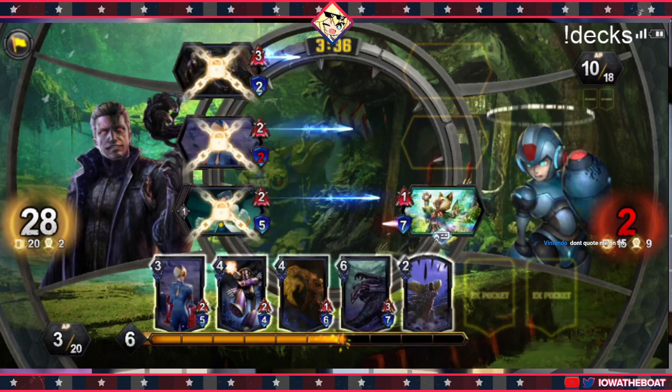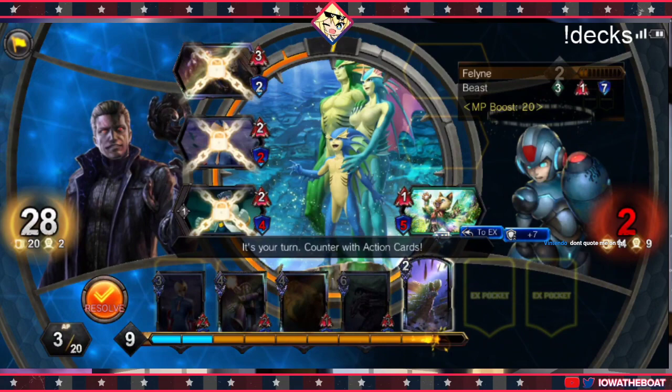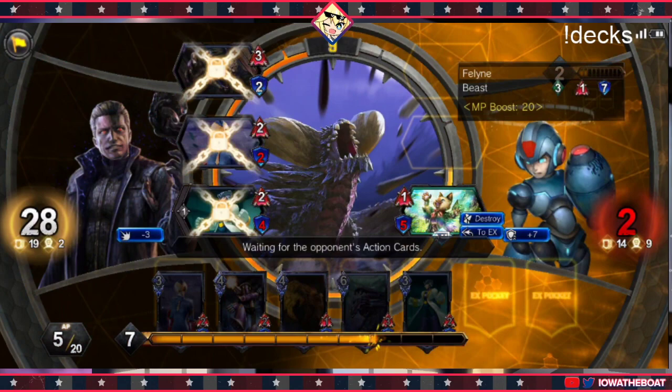I never use Murderous Spikes unless I have to, and it's way better. Because I waited patiently, he's about to try and put this back in his hand and gain 7 life — but now I respond with this and now he gets nothing. It's so much better to wait until your opponent messes up.